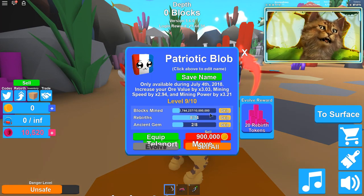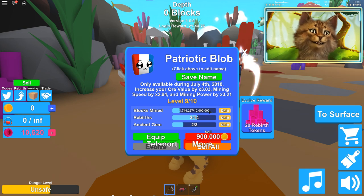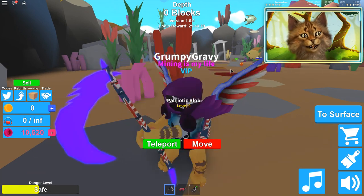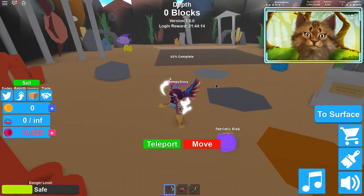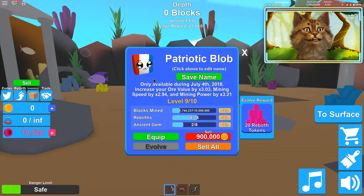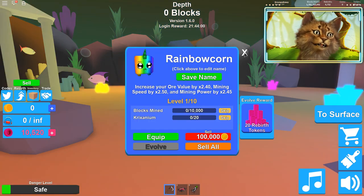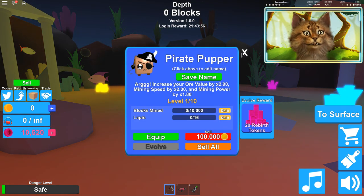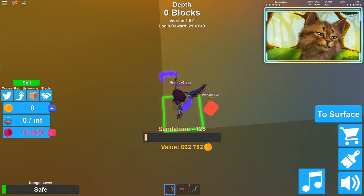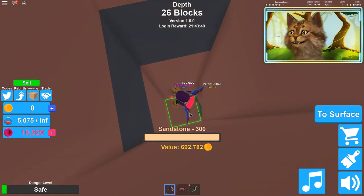We actually got two ancient gems! I kind of don't feel like skipping this, but I do want to get the Clout pet. There's a new pet called Clout Corn and I'm really excited to get that one. I gotta get rid of this pet first. What's the best pet now that you can level up pets? I don't even know if I'm using the best one — I only have this patriotic one. I've literally gone so far I don't even know the beginning stats anymore.